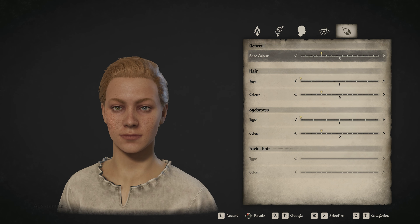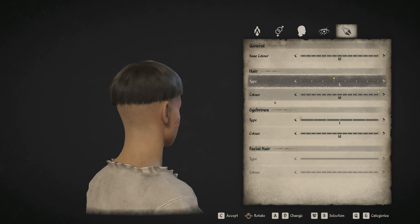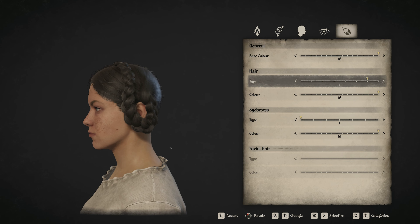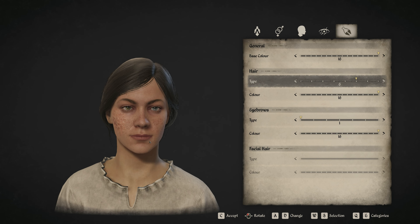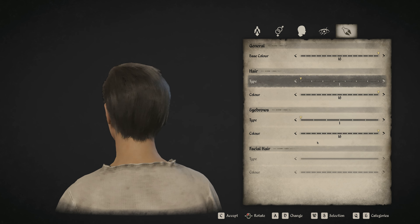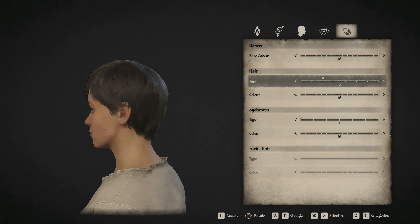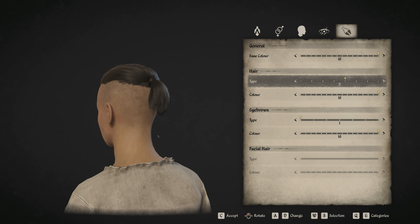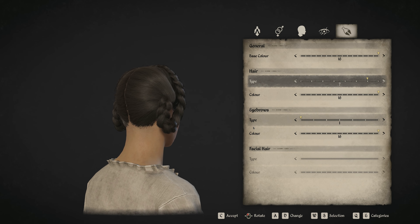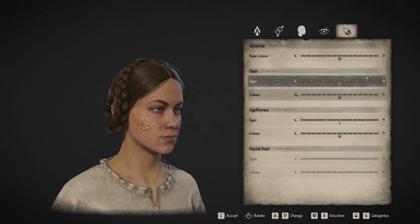It looks like you've got your hair color here — the base color. Let's go have a look at a couple of these. A little bit rigid, could be there for a backpack maybe, sitting on the backpack — who knows, we'll find out. If you like short hair, mini ponytail. So let's go through the colors — very subtle changes.